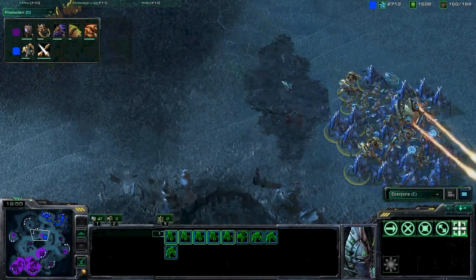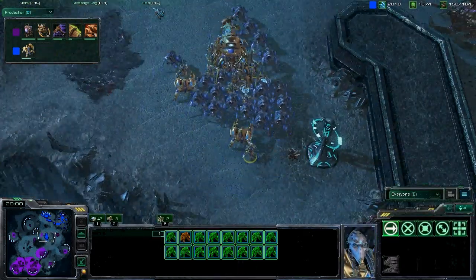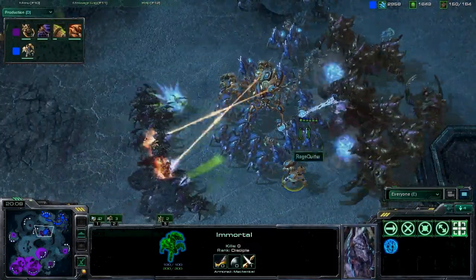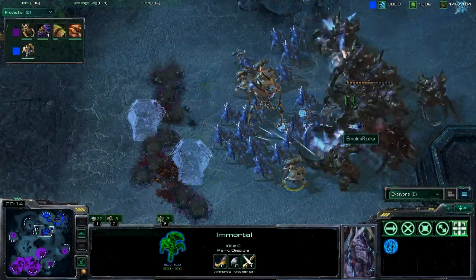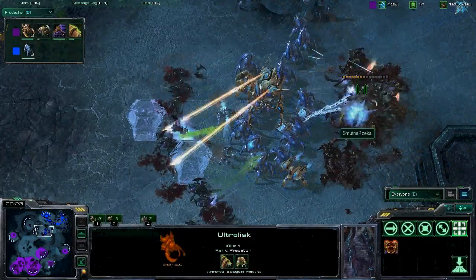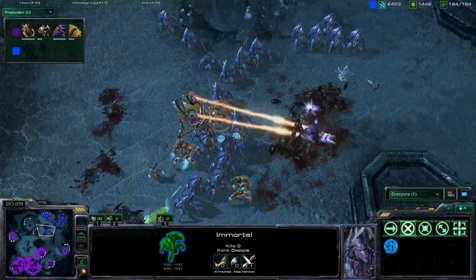That's a bad decision for him. This is a pretty scary Protoss ball — Immortals do a lot of damage. What a great surround for Smutna! That's a really tough spot for Ragequitter. However, it doesn't look like Smutna is going to have enough to stop this army. Ragequitter is able to blast through those.